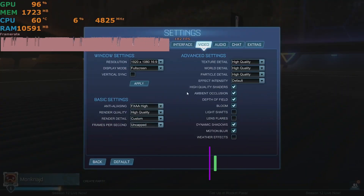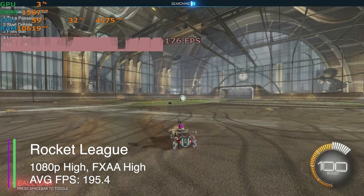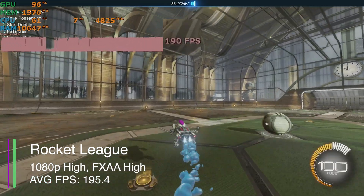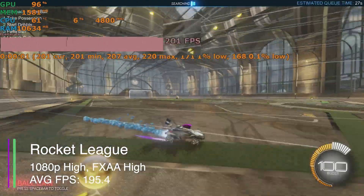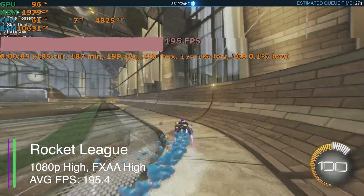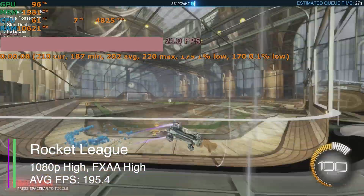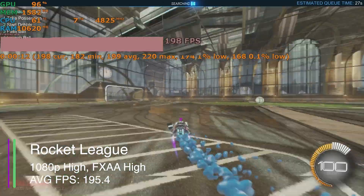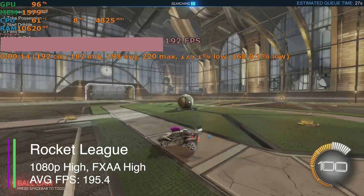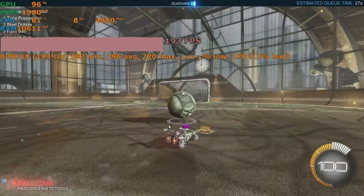Next we have Rocket League at the highest settings with FXAA on high. In the practice mode we got an average FPS of 195.4, a minimum of 182.1, a maximum of 220.2, a 1% low of 175, and a 0.1% low of 75 FPS — very decent, as you want high FPS for an eSports game like this.